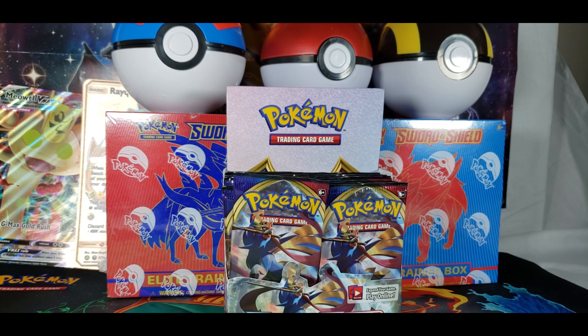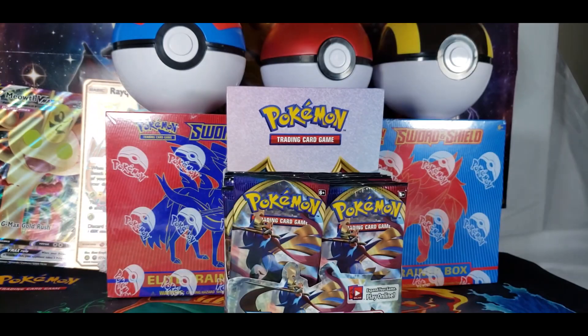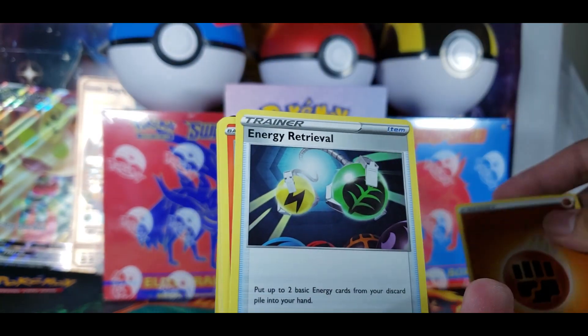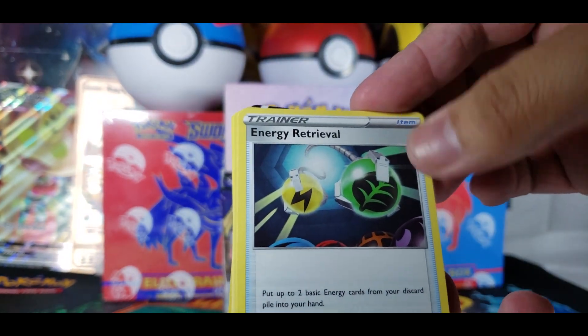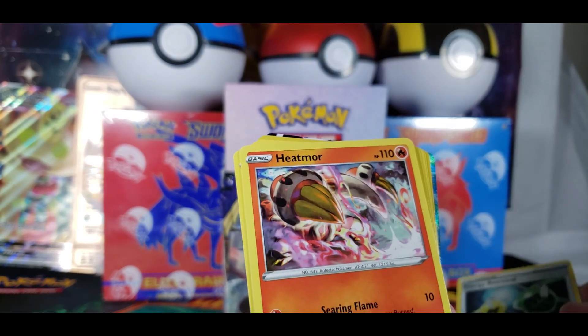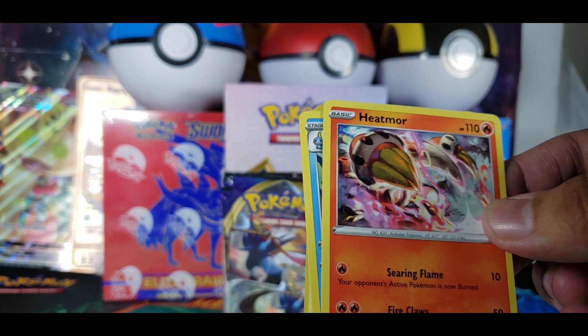Oh sweet. Oh, you bastard. Alright, we got this. Let's see what you guys get and what we get. Fighting energy looks cool. Energy Retrieval — basically back to the old card again, but new art. Oh, that's so cool. That looks cool with the flames on him.